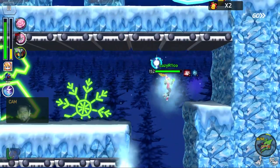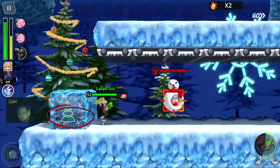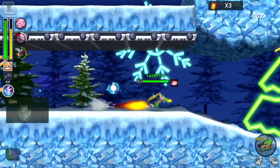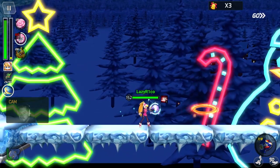Just destroy the box, grab it, and move on to the next box down below which will contain a snowman that contains a hidden element. Now on the right here we're going to pre-fire a bit, destroy the enemies and some boxes.